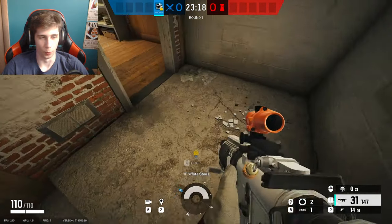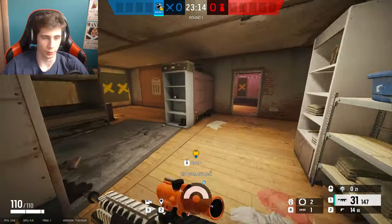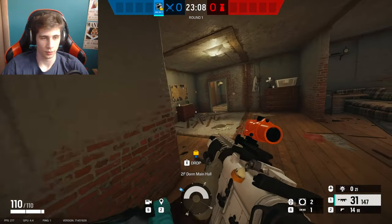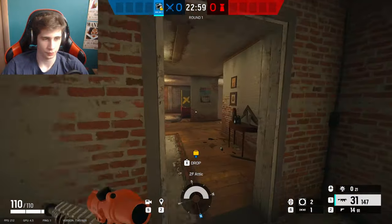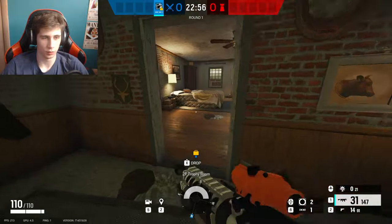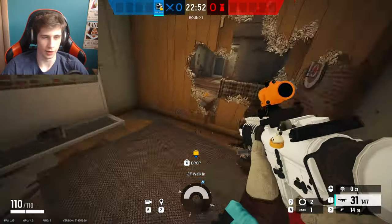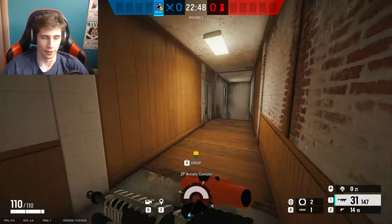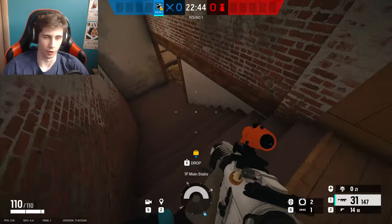Alright guys, just to recap. We got white stairs, top white stairs, and bottom white stairs. We have big window, kids, attic, trophy, master, closet, armory, and armory stairs.